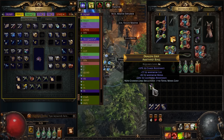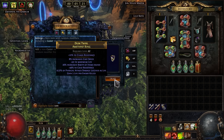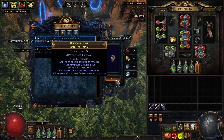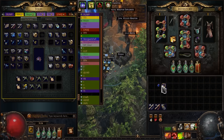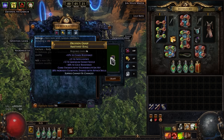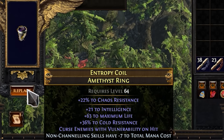A new ring. Warlord base and harvest reforge. Just what I need. Not the best, but it's a good starting point.